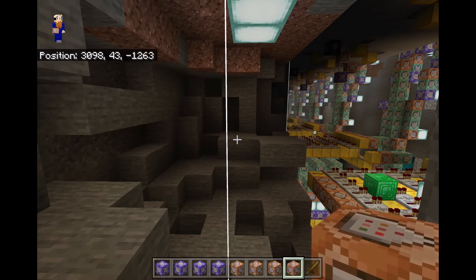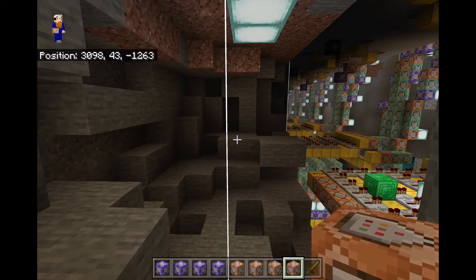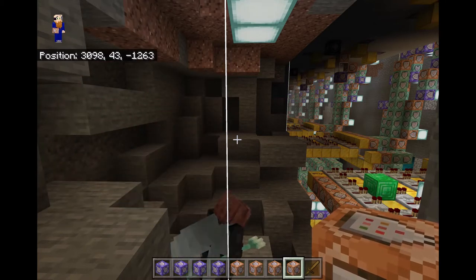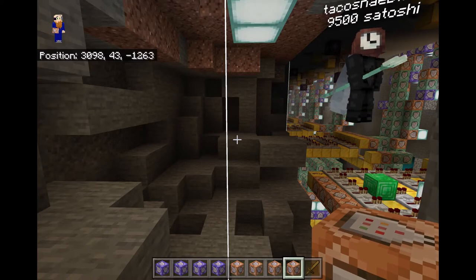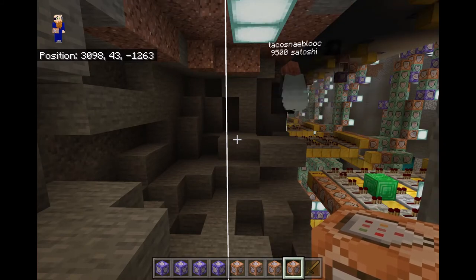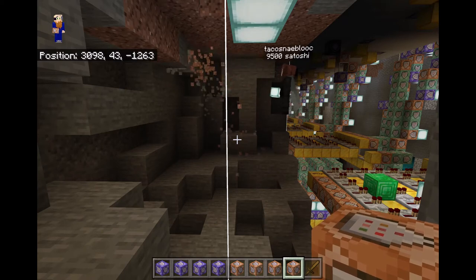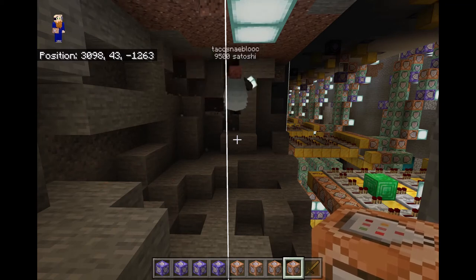We've spent the last week perfecting a modular casino system that has built-in accounting. We'll be able to tell, every time any game is played, how much Satoshi has been received from players, and how much Satoshi has been awarded to players. We'll also be able to tell the current running jackpot — a global jackpot that all of these machines, spanning more than 64 blocks, feed into. Players at any of these machines all have a chance of winning that jackpot.